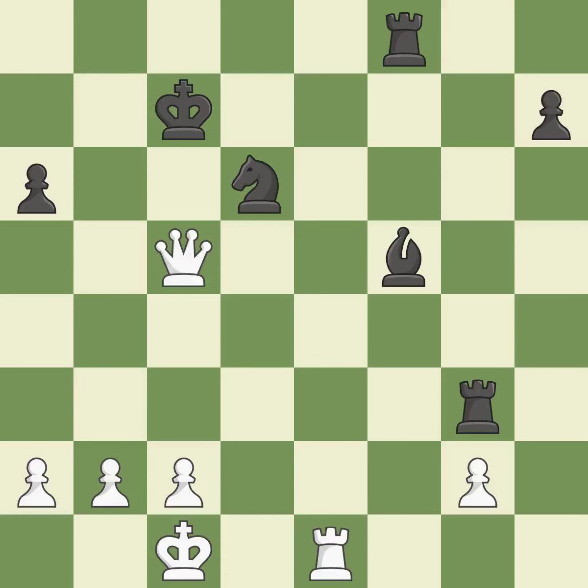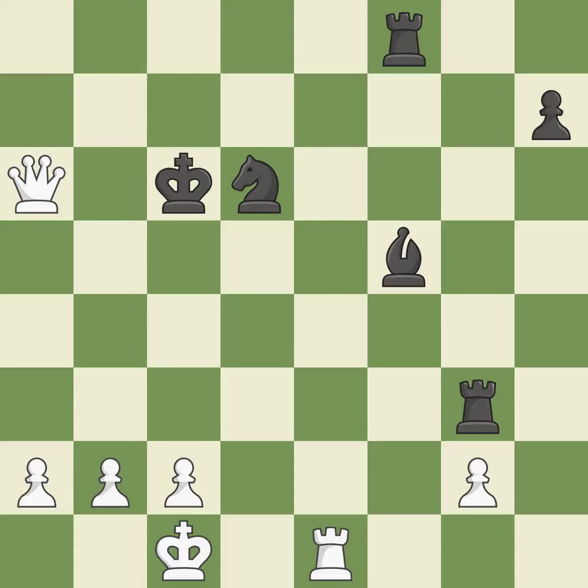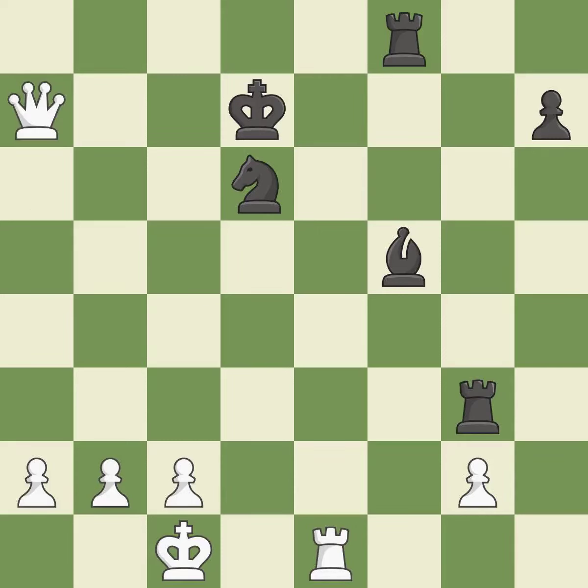A wise decision — it is quite good. This avoids the queen's check — it is ideal. This makes winning a pawn a possibility — it is ideal. This moves away from the queen checking — it is ideal. That pawn was available for free — it is quite good. This moves away from the queen checking — it is quite good. Perfectly on point — it is ideal. This avoids the queen's check — it is ideal.